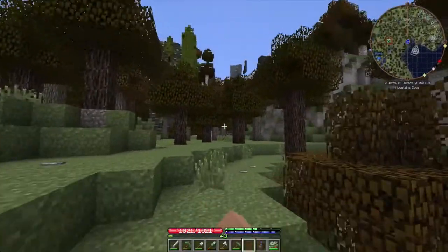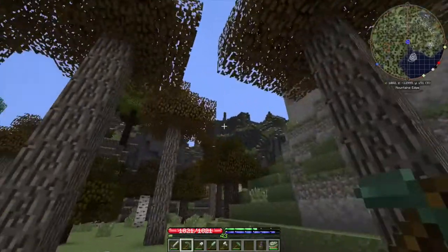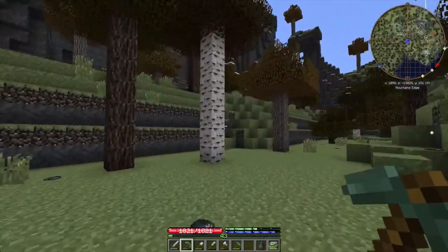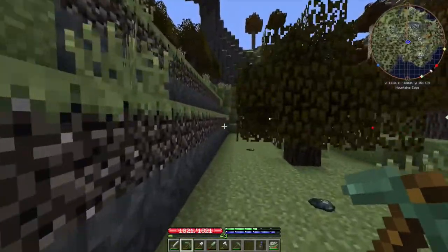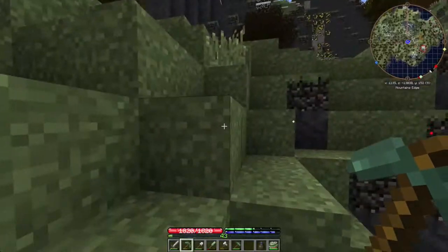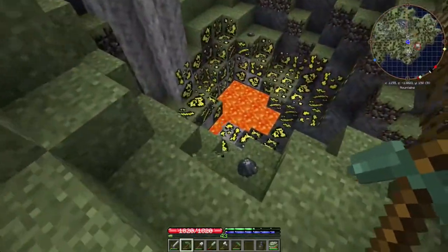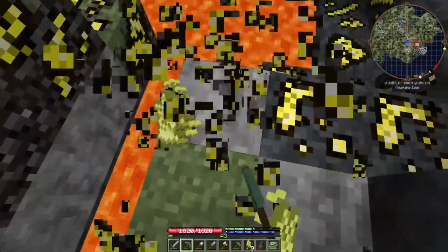We got to go get some sulfur, and luckily there is tons of volcanic activity going on over here, so sulfur is kind of everywhere for me at least in this area. You can see in the minimap up in the corner — all those orange spots are exposed lava, and there's actually a lot more all around. You can see a bunch of sulfur right there. This stuff regenerates really quickly as well.